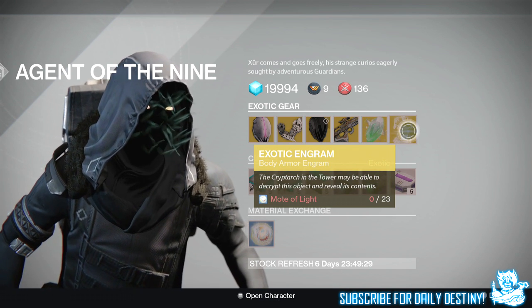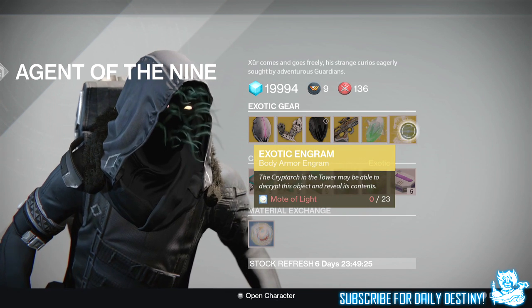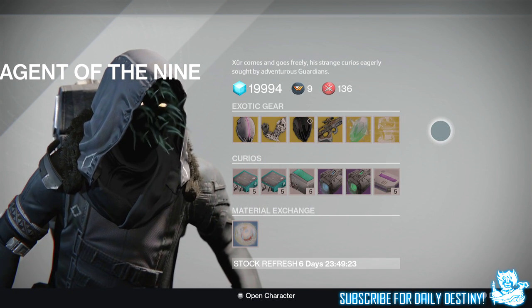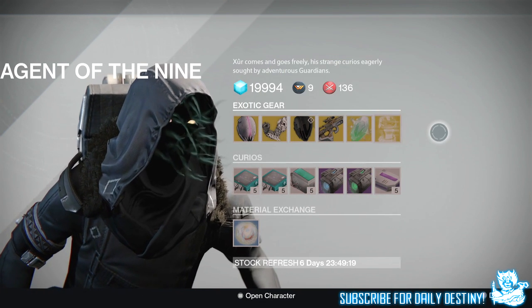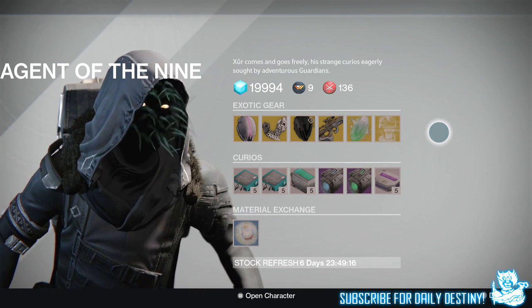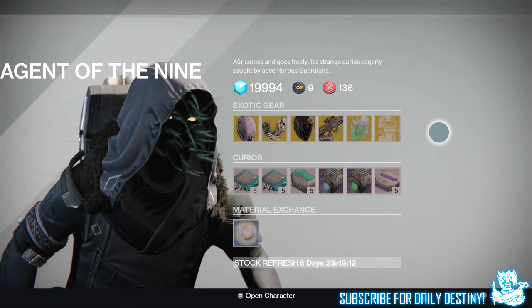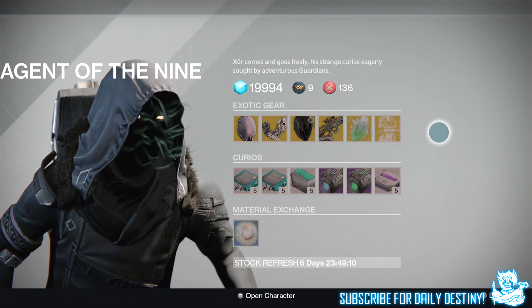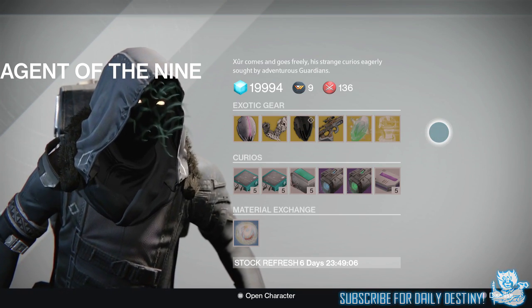Especially one being a Purified Robe for the Warlock. But that is it guys, that is what Xur has this week — nothing I really want apart from the chest engram, as I've got everything else. If there's anything here you guys need let me know down below in the comment section. Hope you enjoyed the video, drop a like, subscribe to my channel if you're new and enjoy daily Destiny videos. Peace until next time!